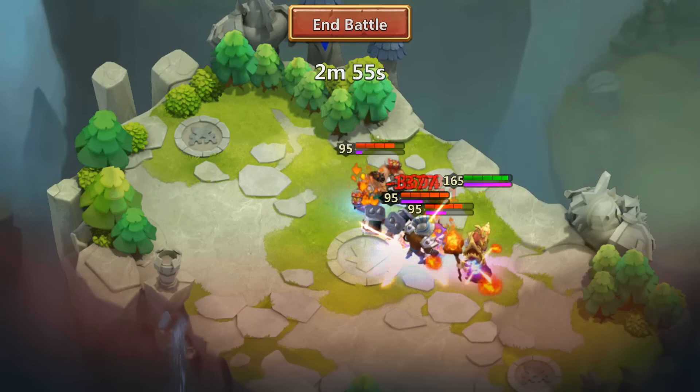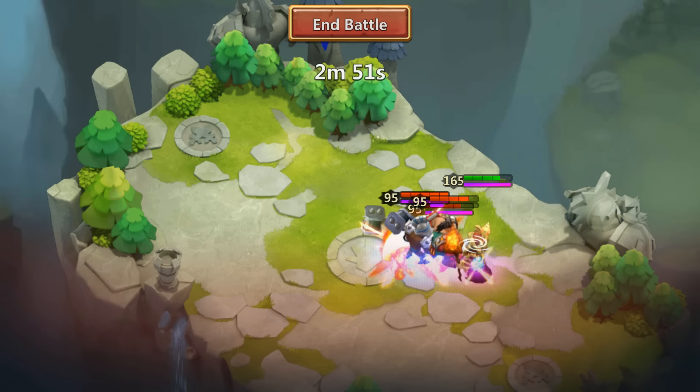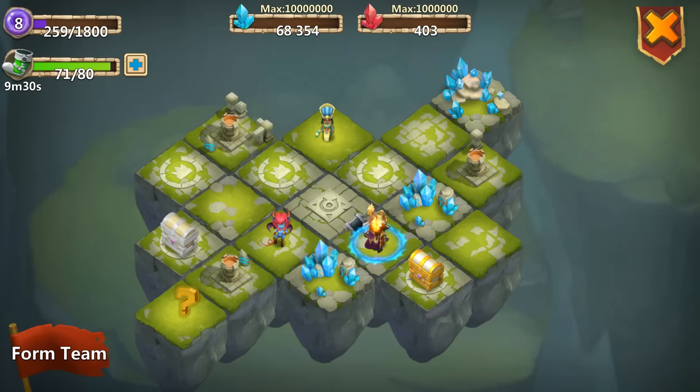Now we're going to hop into some Lost Realm to finish off this demonstration of what Bulwark can do. We're just going to put Warlock on there to see his hits. Right now Bulwark is on him — I do not expect to win, I just expect to see what he does and how long he can hold up. He is lasting — so far it's been five seconds.